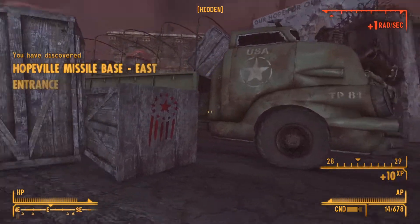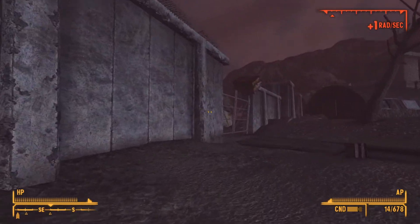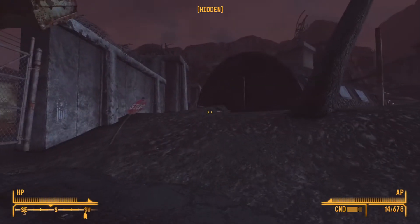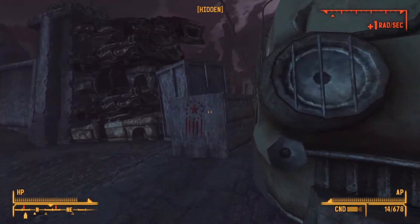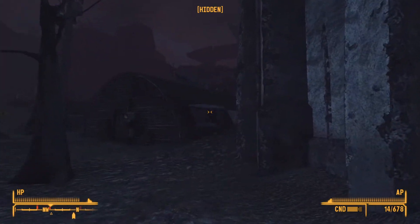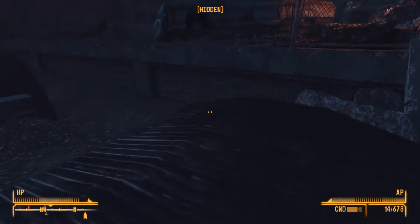Discovered Hopeville Missile Base — we did it! The game made a wall out of cars and boxes. Maybe I can get through this gate — locked, very hard, can't get through there. Everything's going fuzzy, my Rad-X wore off. It looks like they've modeled the inside there. I can do this — woo, parkour!